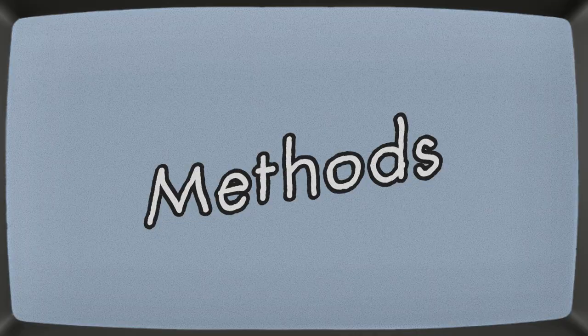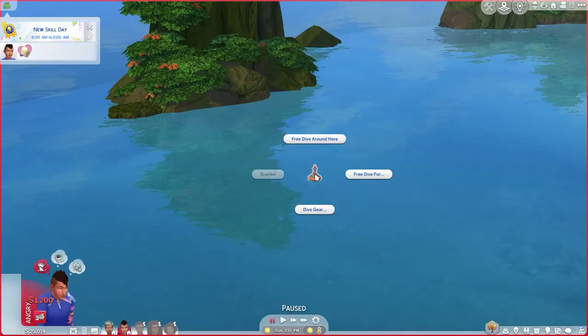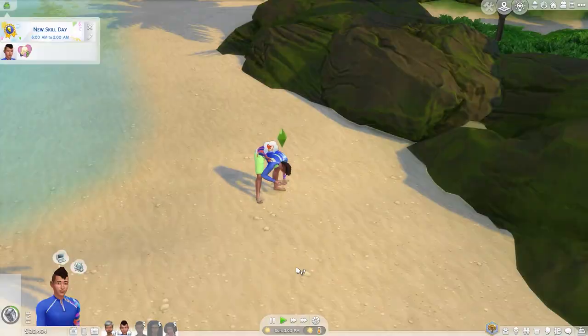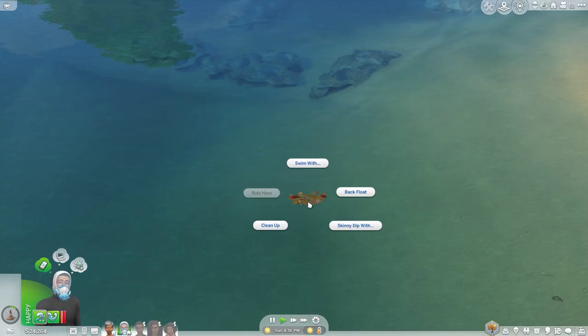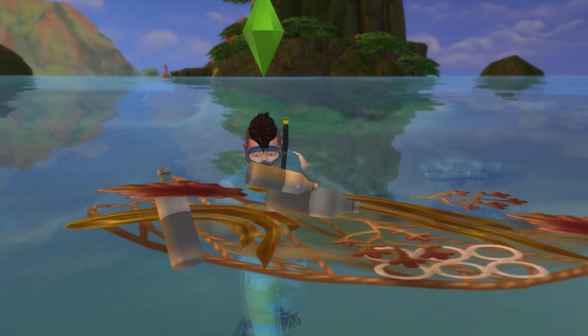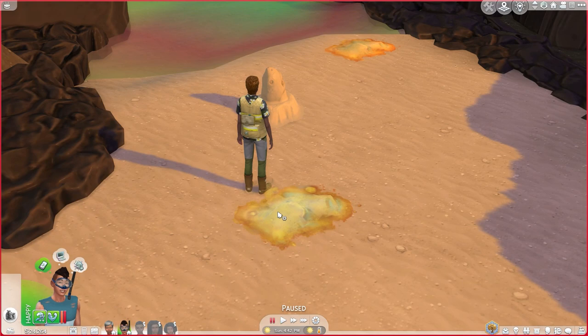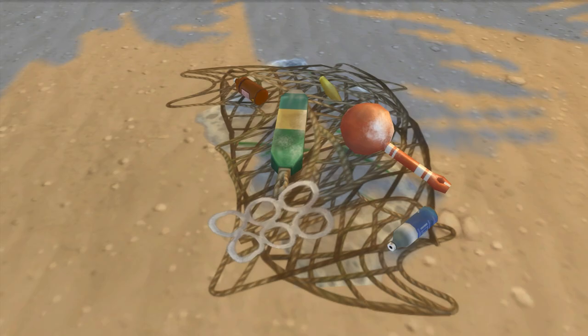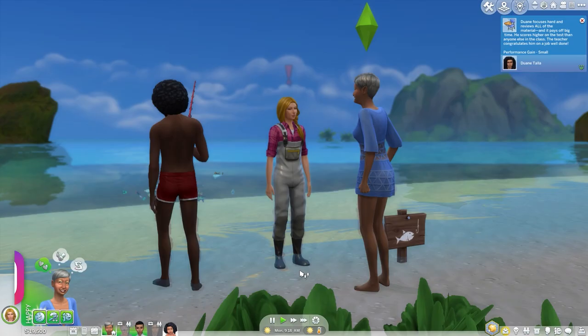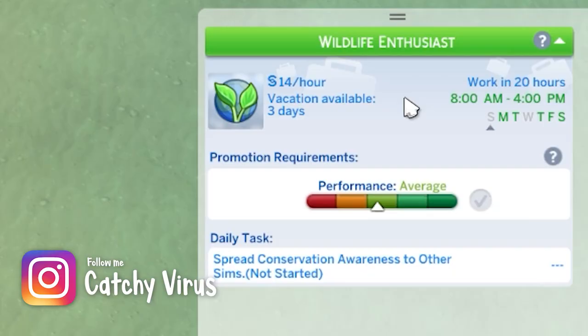Here are some things any sim can do to help improve the island: free diving for treasure, certain secluded cave events, combing the beach for trash, scuba diving, cleaning up floating trash piles, ash piles, and seaweed — all give you a single point. Cleaning up the sulfur pile at the base of the volcano will give you two points. Cleaning up trash piles and assaulting a litter bug gives you three points, while confronting a litter bug peacefully gives you four points.